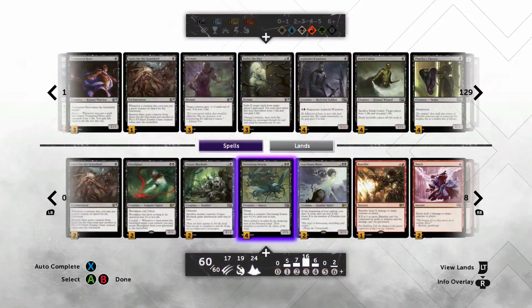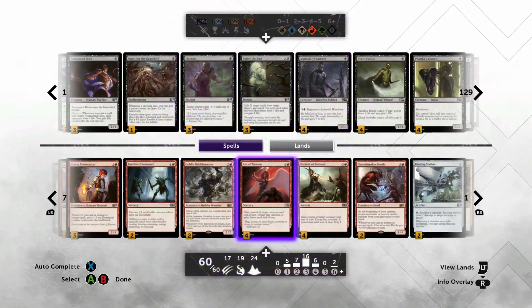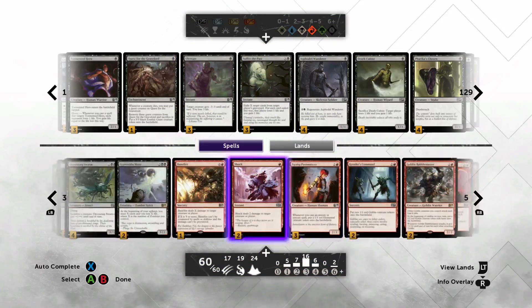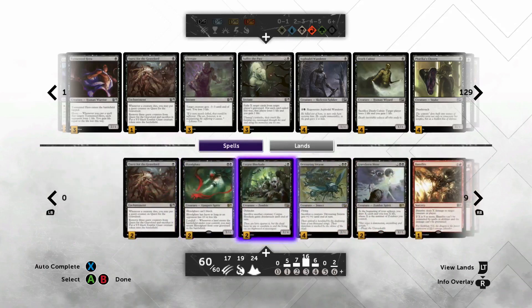Pretty straightforward: steal their stuff, kill them with it, sacrifice it. If that's not going on, find another way to kill them.